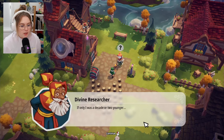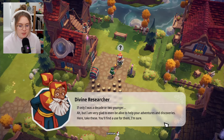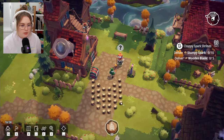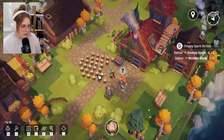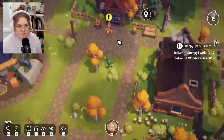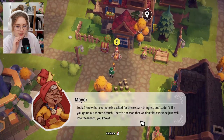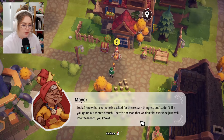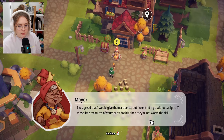I describe the spark workbench to the researcher as he furiously scribbles notes. 'If only I was a decade or two younger — but I'm very glad to be alive to help your adventures.' Back to the mayor: 'I know everyone is excited for these spark thingies, but I don't like you going out there so much. There's a reason we don't let everyone walk into the woods. I'll give them a chance, but I won't let it go without a fight if they can't do this.'